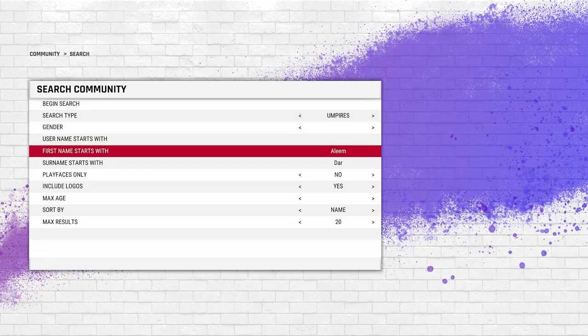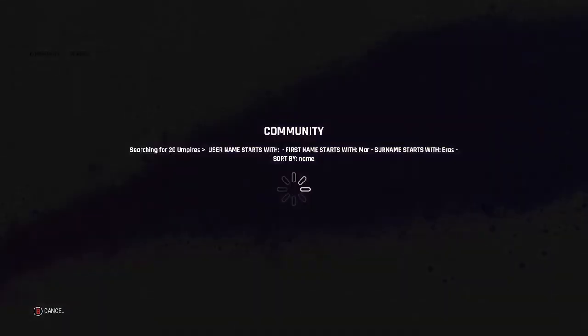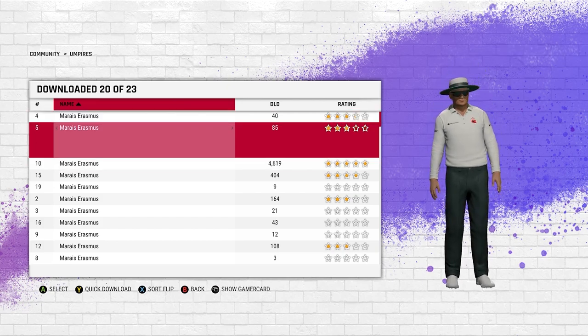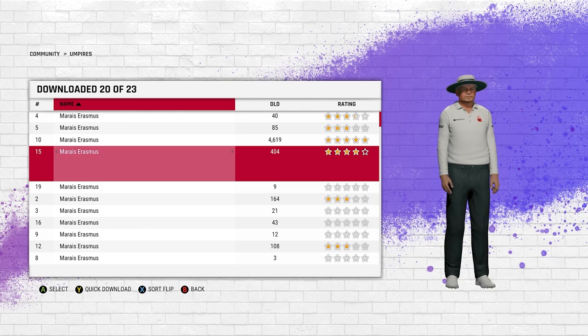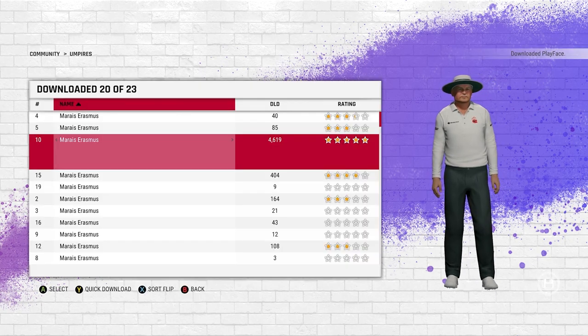You can look up other umpires too, like Marae Erasmus. You don't have to put the full name — if it's someone with a tricky spelling like Erasmus, just put half the name, like 'mar', and it'll still come up. There you go — Erasmus, and he looks pretty good. Just go ahead and download them, and now you have Marae Erasmus in your game as well.